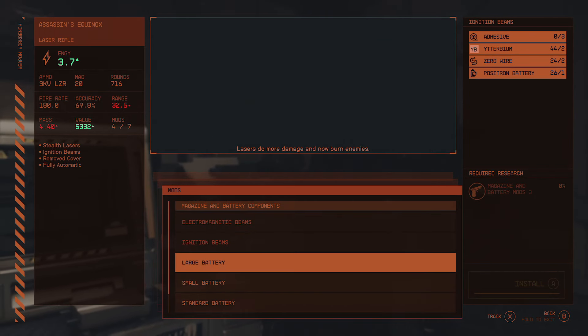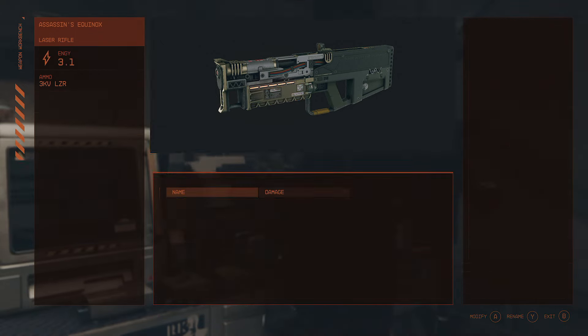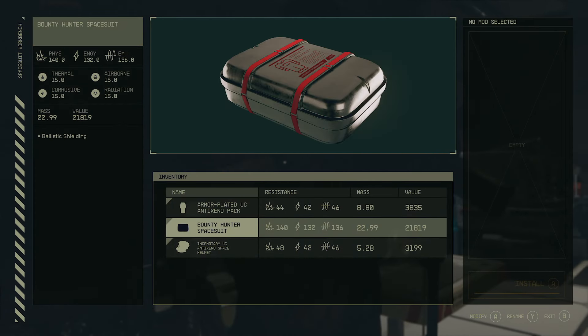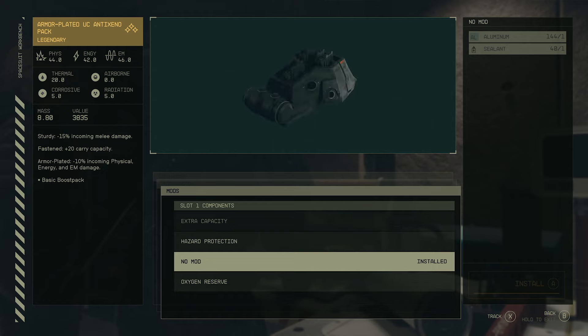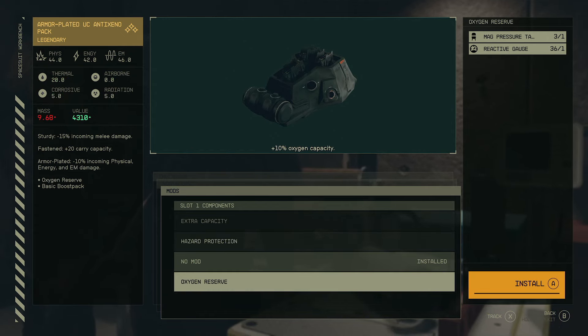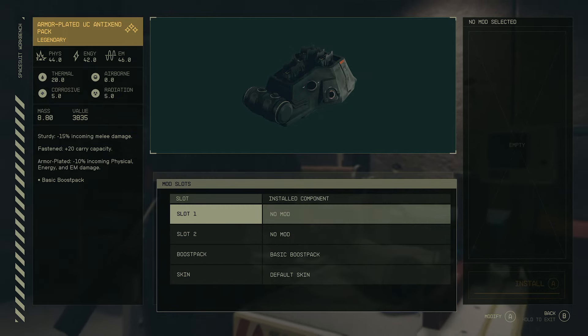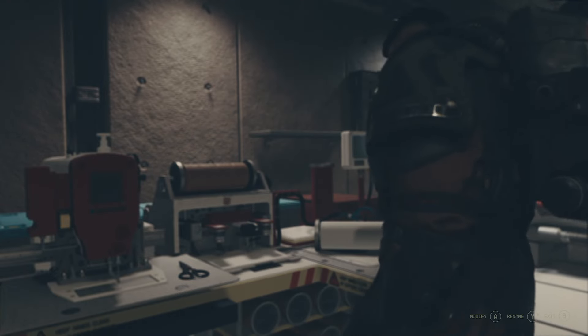All of these work the same way going down through every weapon at the weapons station. It's also the same when you come over to the spacesuit workbench. You'll notice that my equipped suits have various mod slots, and they require different types of mod packs — pack mods two, pack mods three. An oxygen reserve requires nothing, so if I wanted to install that I could; it would require one pressure tank and one reactive gauge. The question becomes: how do I get pack mods level one, level two, and beyond? That's all done at the research lab.